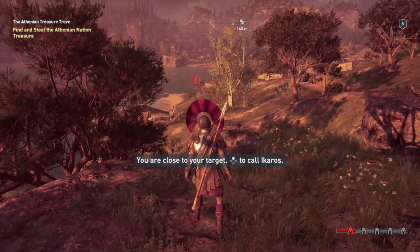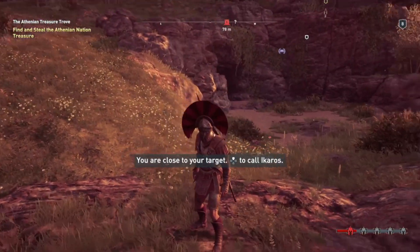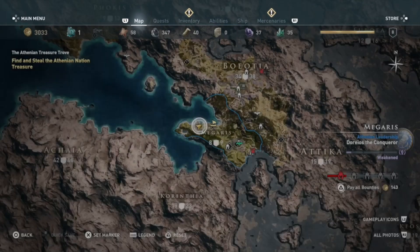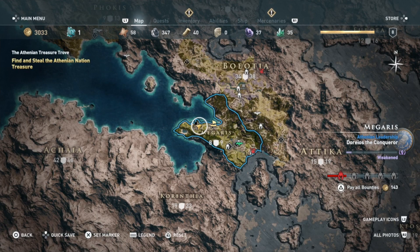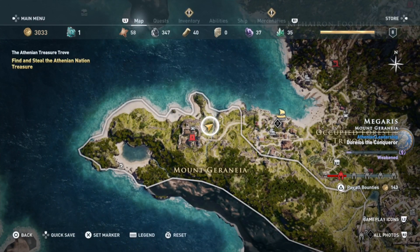When you first dock your boat, you're gonna want to go to the right-hand side and follow the road instead of going to the castle. Swing around and go to the right — there's gonna be a cave. To show you where this location is for the mission, we're going to zoom in and out for you guys.